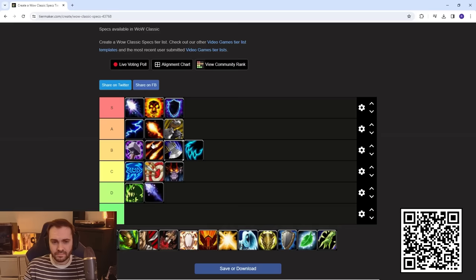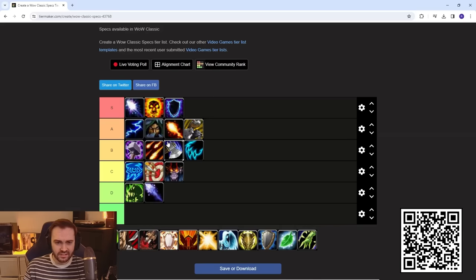Ret Paladin is probably top of B tier — very obnoxious running in with that bubble for survivability, being able to kill people in it, and having Judgement for decent burst damage. They're a pain to kill quickly when they push into you, which allows the backline to keep applying pressure while this Ret is in your face forcing you to deal with them first. Ret is a solid pick and probably second only to Enhancement Shaman for getting in your face and causing problems.